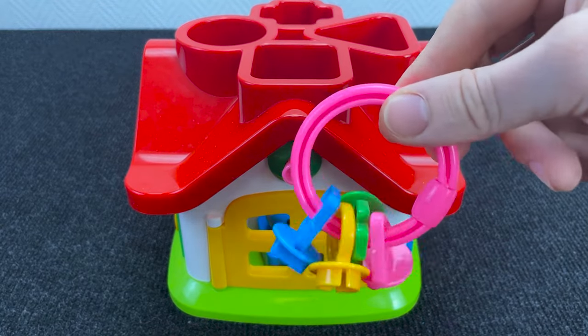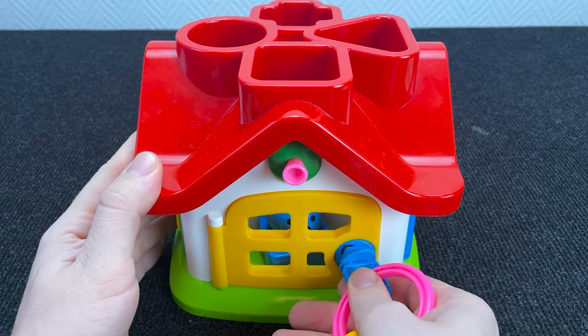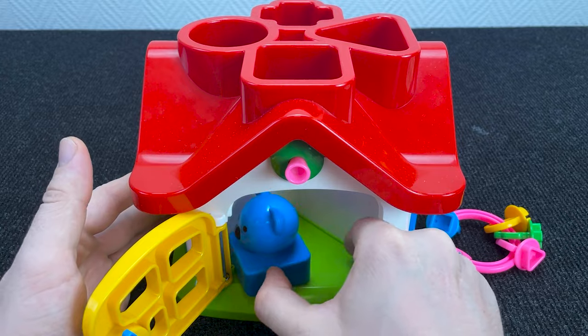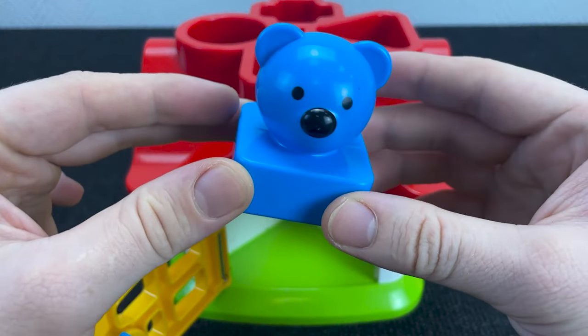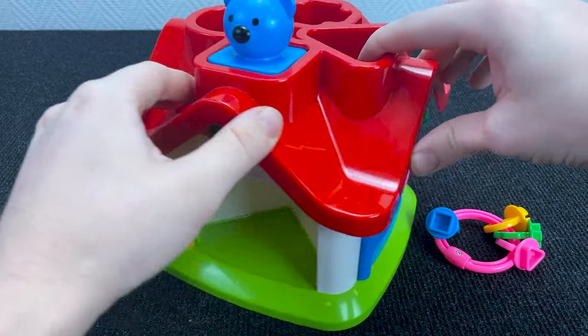Hmm... Wow, it's a house. Let's check what we have inside. Take this key and open the yellow door. Open it. And what we have inside? Who is it? It's a bee. Right. Put it on the roof. Very good.